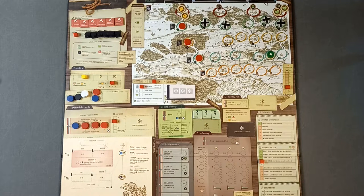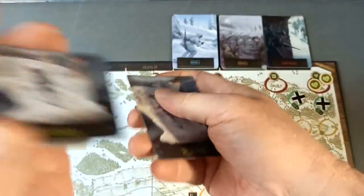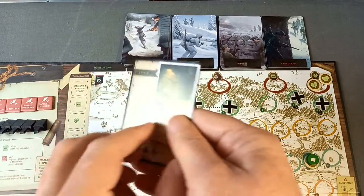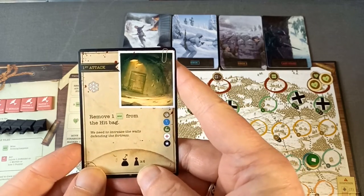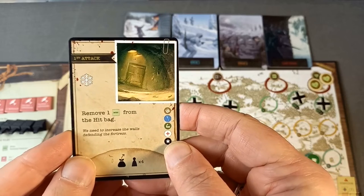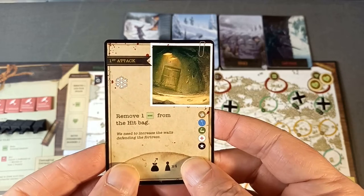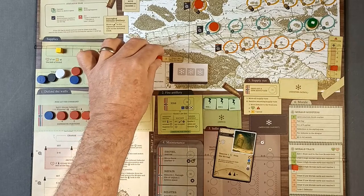Right, let's get on with the first attack phase. Here's the deck we're going to use — we'll give it a quick shuffle. Our first card says we need to increase the walls defending the fortress. Remove one missed token from the hit bag. It's snowing, so the weather stays at snow and we have to move that shoveling snow track back again.